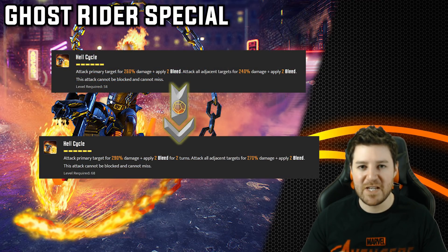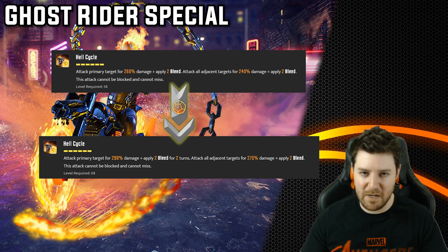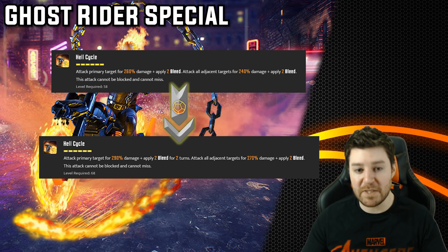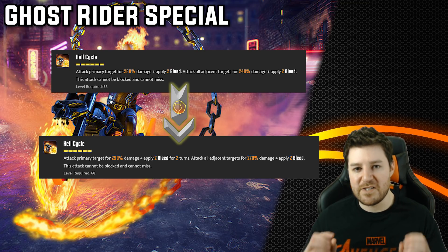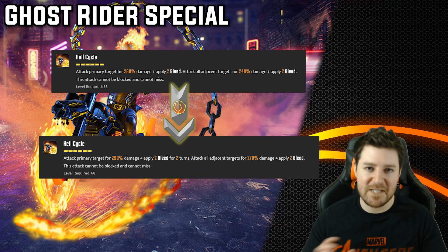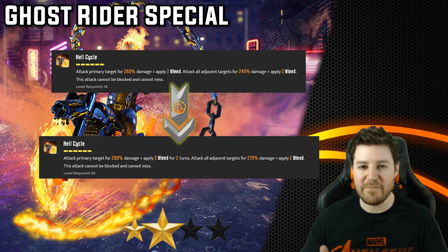Now let's look at Ghost Rider's special. T4s add 30% more damage to the primary target and 30% to adjacent targets. On the primary target, both bleeds last for 2 turns — that's an extra 150% damage per bleed stack, an extra 300% total just from the extended bleed duration. If those bleeds persist, Scarlet Witch can extend them and you can get an extra 600% damage out of this. It can be very impactful, but because it can be resisted or cleansed, it's not quite essential for me. It is very strong though, so this is a clear 3-star.